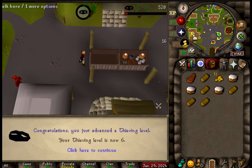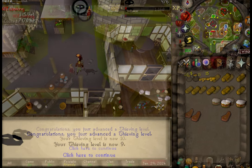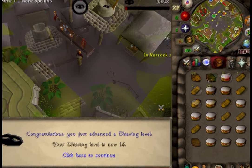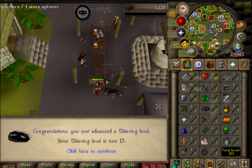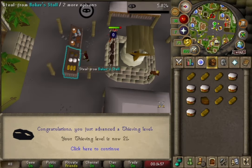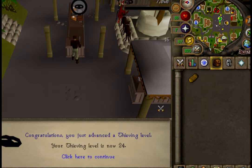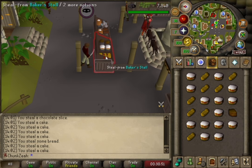As I trained my Thieving from level 5 to 25 at the Baker's stall, I stumbled upon a clever tactic — employing my main character to splash on the guard dogs, keeping their attention away and ensuring the safety of my Hardcore Iron Man training. This method effectively kept the dogs at bay, allowing me to focus solely on skill development.